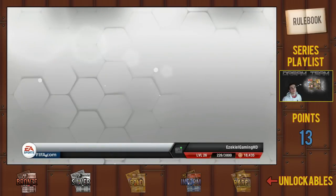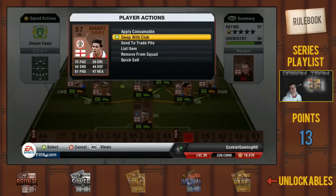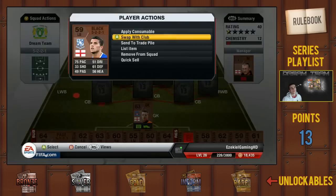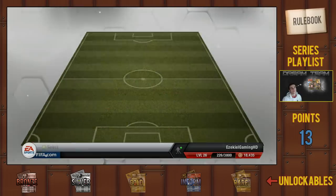Hello and what is up guys, Jack here from Ezekiel Gaming HD and this is episode 9 of the Dream Team Series. We started off this episode by sending all of those bronze players to the trade pile as I no longer need them for this team, because I've won the bronze cup, which means I can now use silver players.